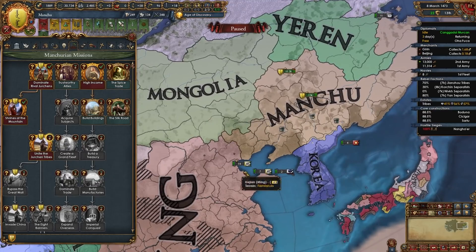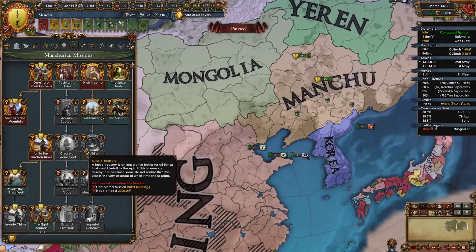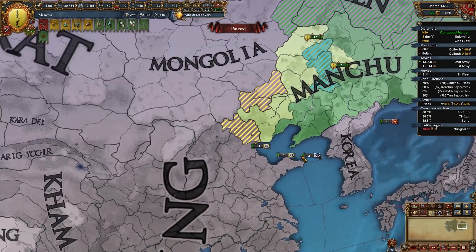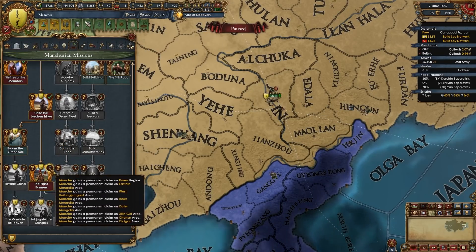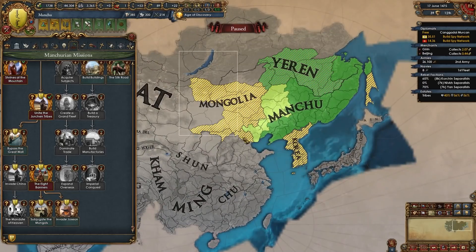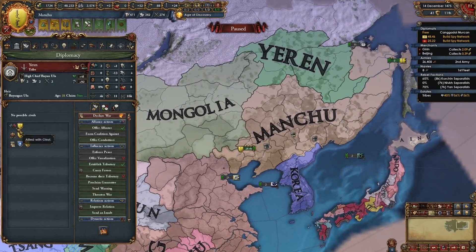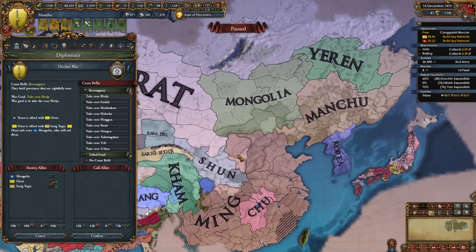It's a good idea to save the unite the Jurchen tribes mission for right before you declare on Ming so you can use that general in the fight. That mission also gives us claims on some Ming provinces. Once you have 8 banner regiments you'll complete the eight banners mission which gives you claims on regions mainly in Mongolia and Korea. Now I'll be declaring on Yeren, fighting Oirat — I will actually co-belligerent them — using the reconquest CB.